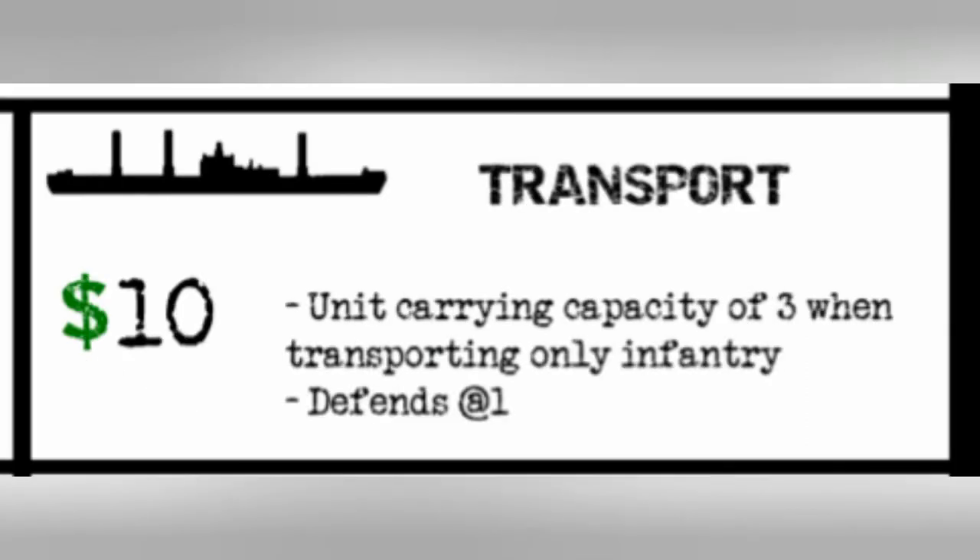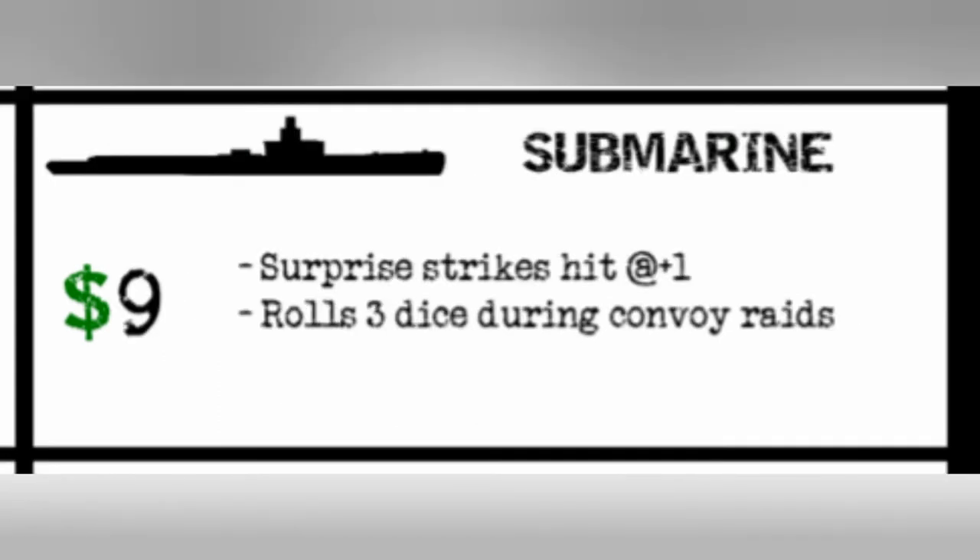The transport ship will cost ten IPCs and has a unit carrying capacity of three if transporting only infantry units; otherwise it just has the regular one infantry and any one other land unit. It defends at one in all rounds of combat but does not have an attack value. The submarine costs nine IPCs and surprise strikes hit at plus one their usual hit value, which will be at three or less on attack and at two or less on defense. It will also roll three dice during convoy raids.